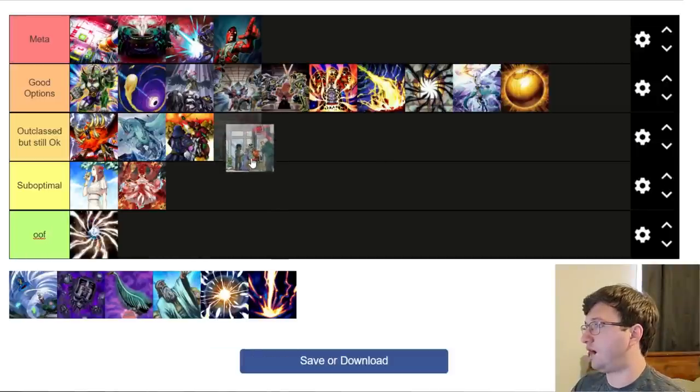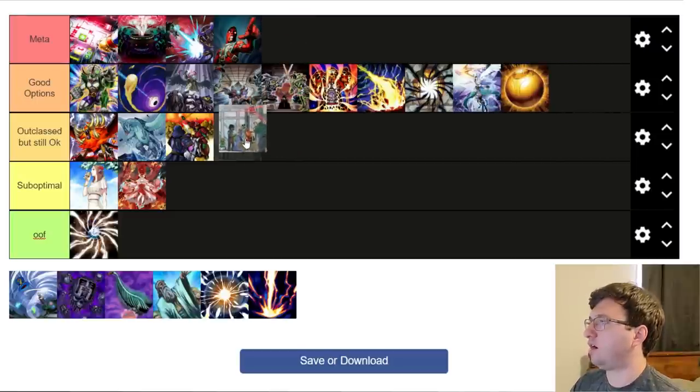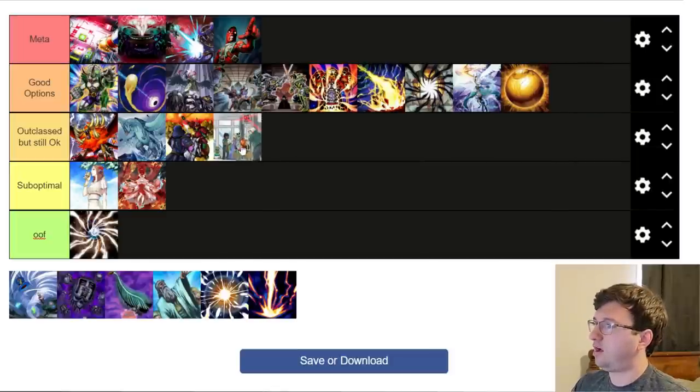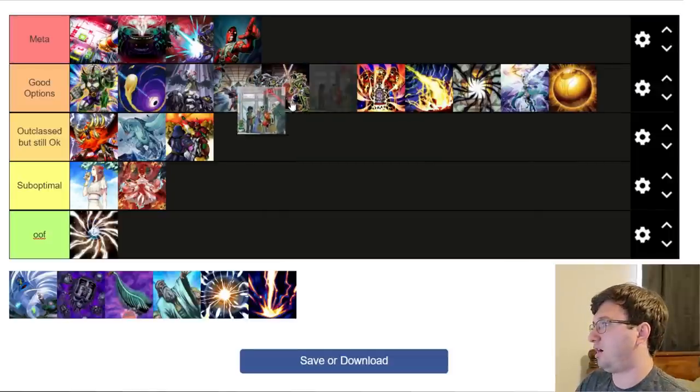T.G. Halberd Cannon is really good but only a few decks can play it, making it hard to rank. I'm putting it in Good Options. It's really good versus Spright since they can only control one Thunder monster, and good versus Tear to some extent. It's also decent versus Rika and Exosister. Not every deck can play it, but if you can, it's fantastic.